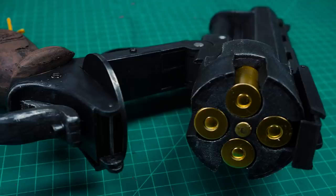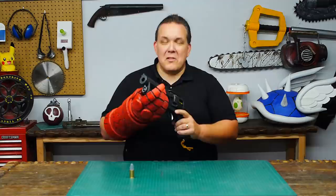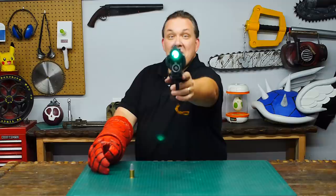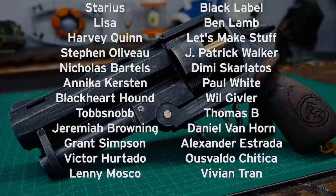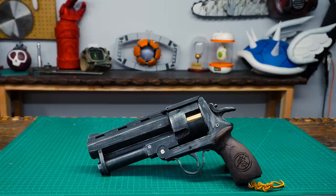Everything I used to make this was picked up locally, and I put a part list in the description. These tracking bullets are my favorite. There are lots of different ways you could go about making the Good Samaritan from Hellboy, but this is how Odin Makes. I now have a Patreon page, which will give you the chance to win props made right here at Odin Makes, and it's the only place where I'll talk about my upcoming builds. If you like the video or have ideas for something for me to make, please leave them in the comments below. And if you make any of these projects, you can send me a picture. I'm pretty sure if I shot this thing, I'd just break my arm.